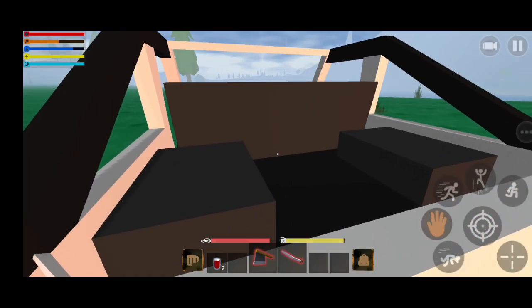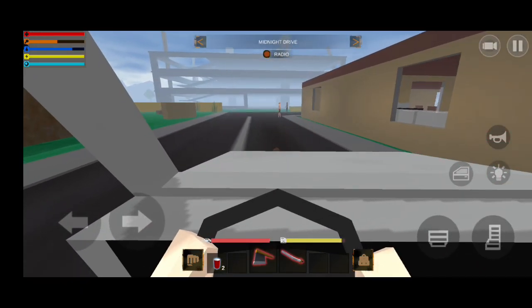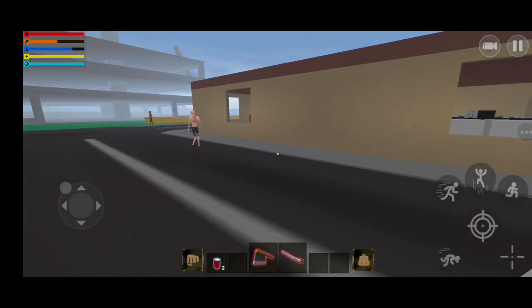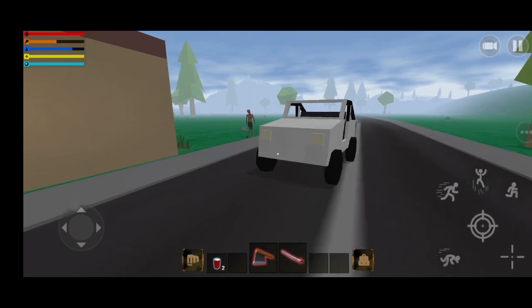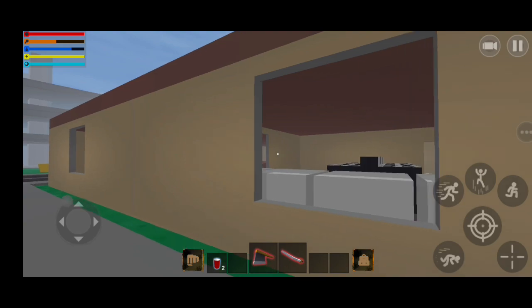I'm going to use this car and stay here to attack some zombies. I think they found me — there we go, just one hit because I have this katana. It's a very amazing weapon.